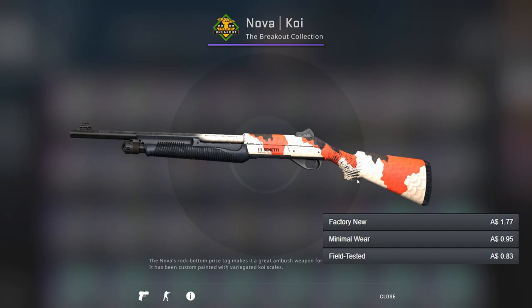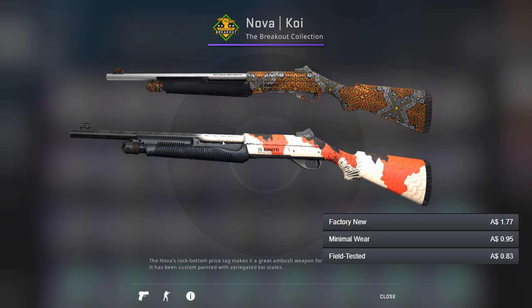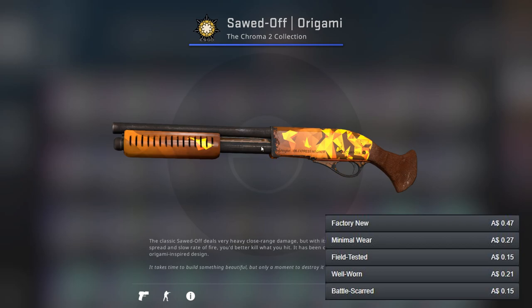For the Nova I've gone for the Gila in minimal wear — it's a very nice skin, though minimal wear doesn't save it from quite a lot of scratches near the divots in the gun. As our better gun we've got the Baroque Orange, which is just a very nicely patterned skin.